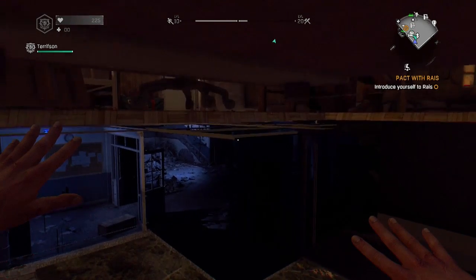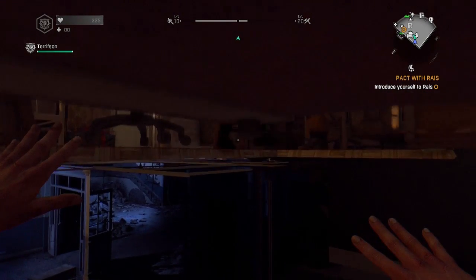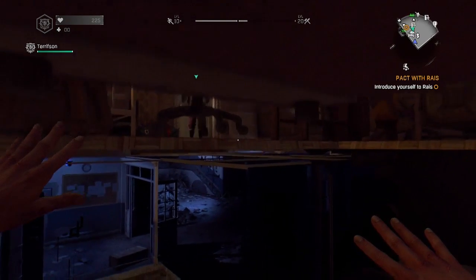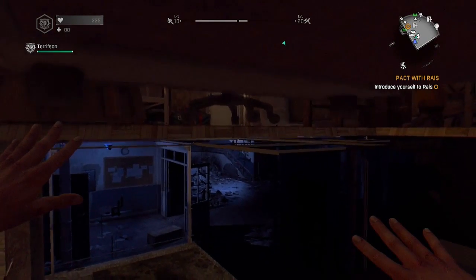It's Redneck, and I got a new glitch for y'all. Dying Light wall breach — under the map and through walls. Shout out to Tarifcen for showing me this glitch.